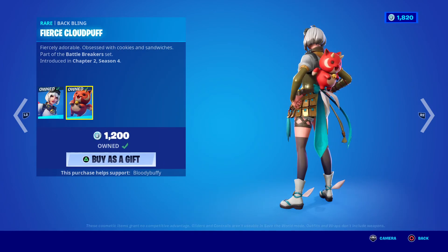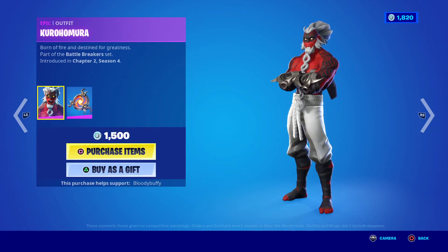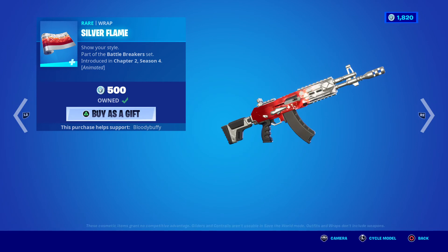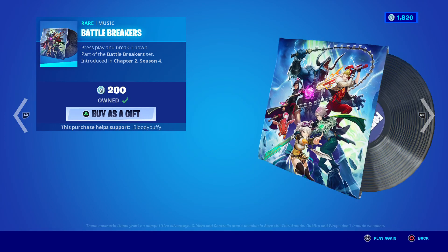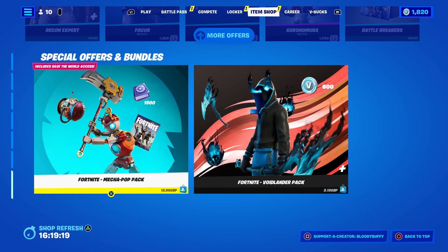And then Razor with the Fierce Cloud Puff - I wish you could do something instead of just sitting there. Kura Haramura - it's the Battle Breakers set. We have the Silver Flame and the Battle Breakers music pack. And that is your shop.